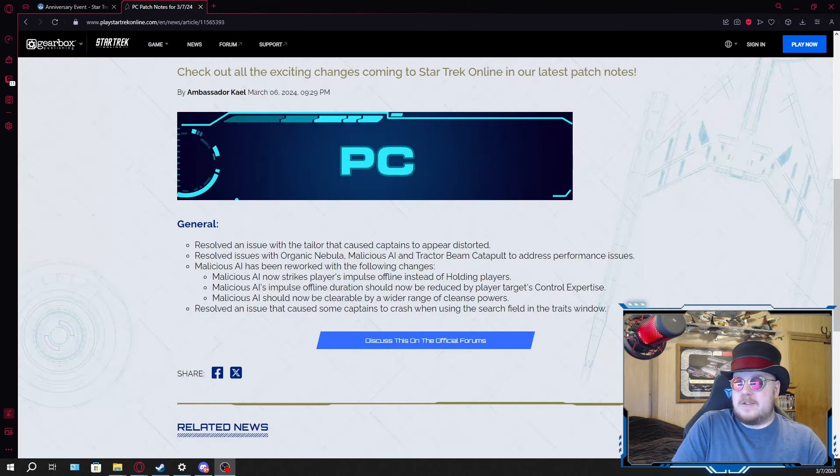On the PC side of things, we got a patch this morning and it has addressed some issues that have been affecting the game for the past several weeks, ever since the anniversary event went live. One of the biggest issues was with the new bridge officer abilities that came in the last generation lockbox — that's Organic Nebula, Malicious AI, and Tractor Beam. They've finally fixed some of the performance issues; mainly those abilities had no minimal cooldown, so they were greatly taxing the server performance.